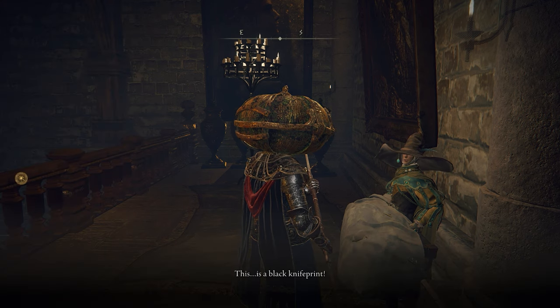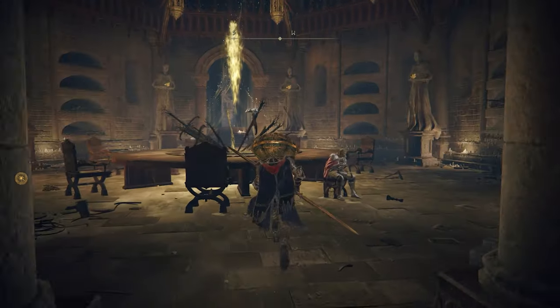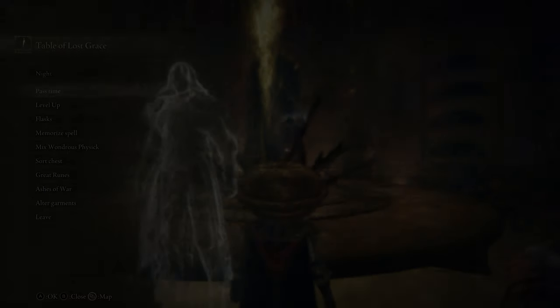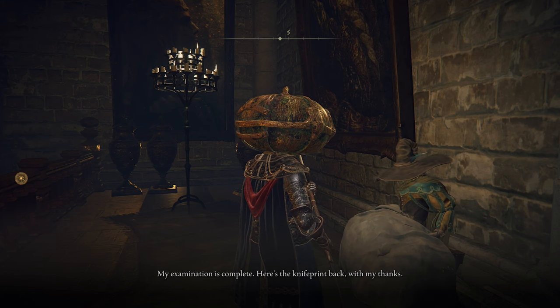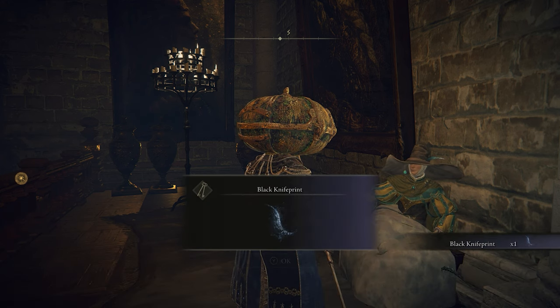Head back to Rogier and hand him the knife print. He'll tell you that he needs time to study it, then leave the Round Table Hold — or just rest at the big old round table in the middle — and then speak to Rogier, who should be done with his examination and will hand you back the knife print.